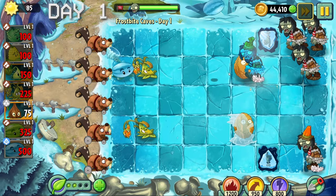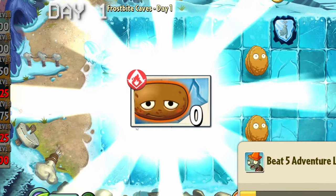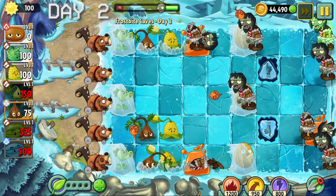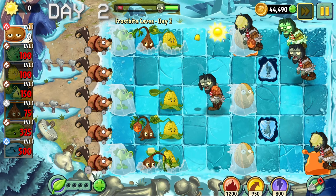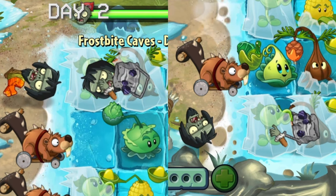Nothing crazy happens this level, but we will face harder levels when we get introduced to new zombies. Why does this guy look so weird? On day two we get introduced to freezing winds which freezes our plants, and for some reason I decided to use kernel bolts which deal little damage - because of that we lose two lawnmowers at the end of the level.